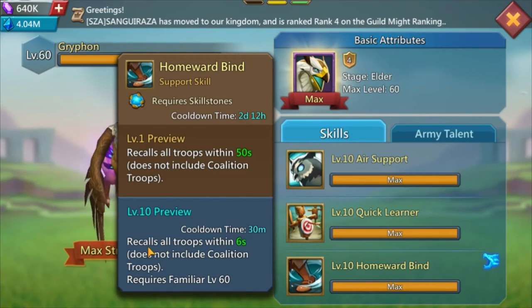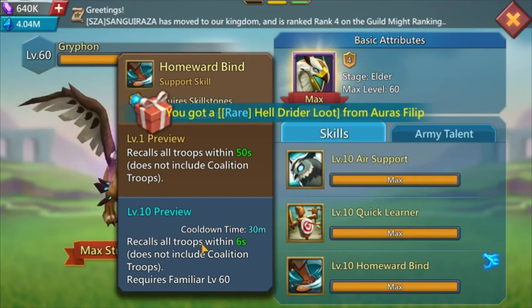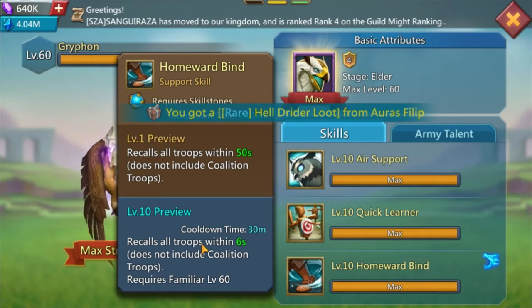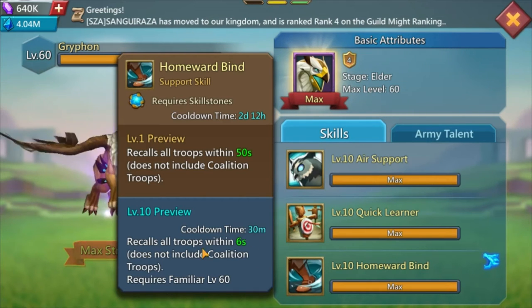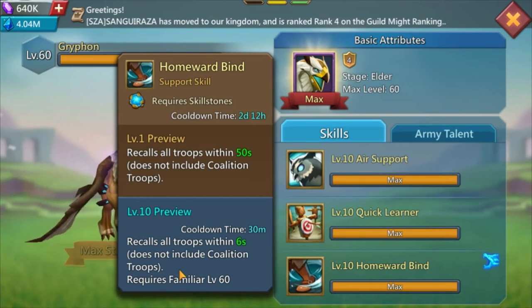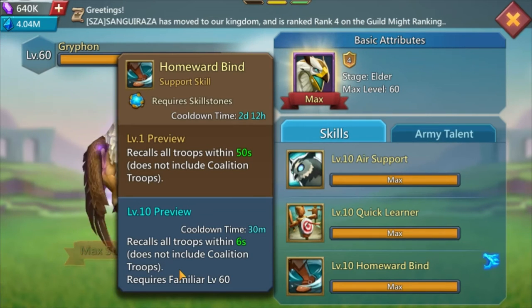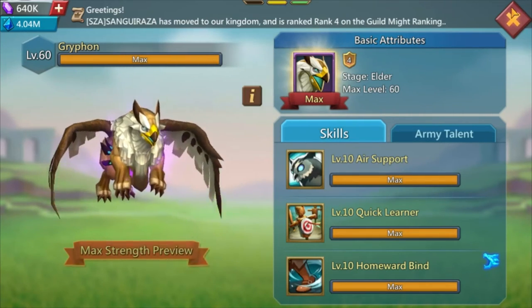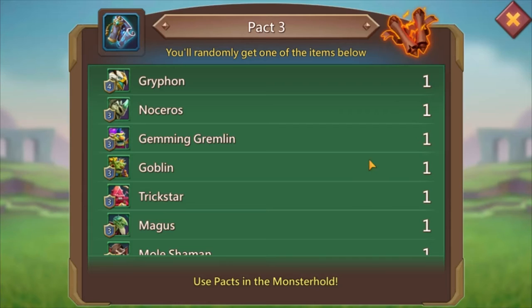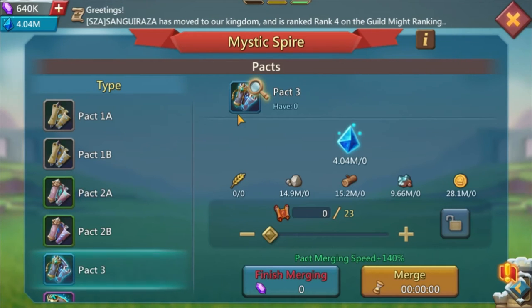Onward Bind requires a skill stone and at level 10 it recalls all your troops. Whenever you hear someone say they have a Griffin trap, basically what they do is hide their troops on tiles or in a camp, and then when they get attacked they hit that skill - it recalls their troops in six seconds. I think it's mostly a meme tactic and I don't think people fall for that trap anymore, but it makes for a good YouTube video.